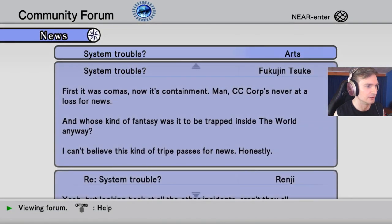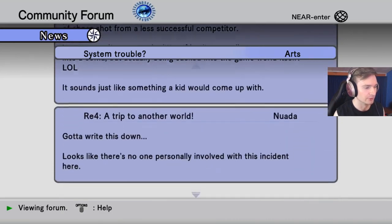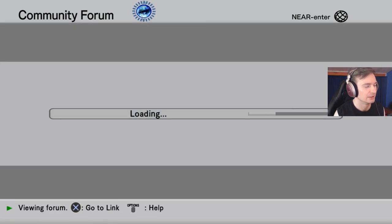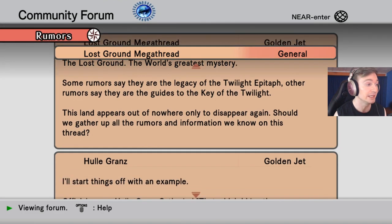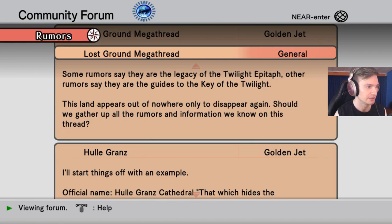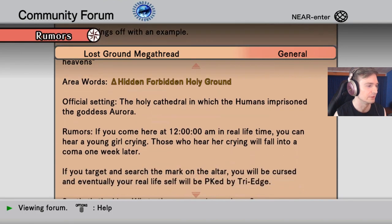Forum post about system trouble — people are talking about the news report where everyone was trapped in The World, discussing what CC Corp is trying to do and whether they're making excuses. Then there's a Lost Grounds thread: 'The World's greatest mystery — some rumors say they are the legacy of the Twilight Epitaph, others say they are guides to the key of the twilight. This land appears out of nowhere only to disappear again. Should we gather up all the rumors and information in this chat?' Someone starts with Hulle Granz Cathedral — the holy cathedral where humans imprisoned the goddess Aurora.